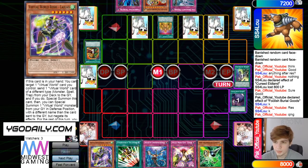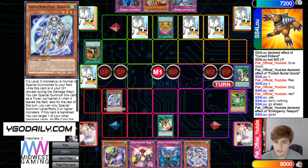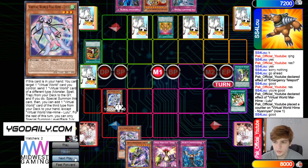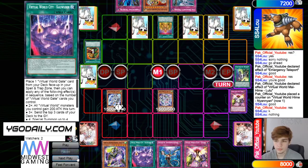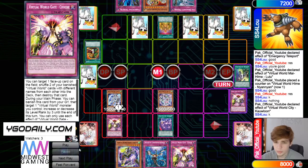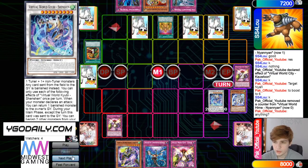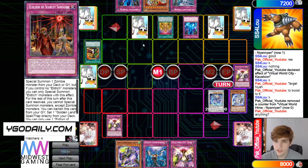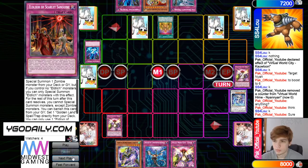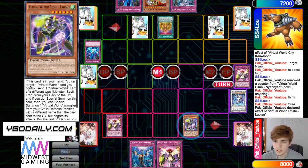PAC draws Itali, activates Foolish Goods, sends Qinglong, then Qinglong adds Lulu. Discards Gamma, activates Itali to bring out Nian, then activates Lulu effect to summon itself out, sends Chuchi, adds City. Activates City to bring out Chuchi from deck, then Chuchi bumps up Nian by 3, then goes into Shen Shen with those. Gets TT on that summon — a little interesting, didn't really need to do that.